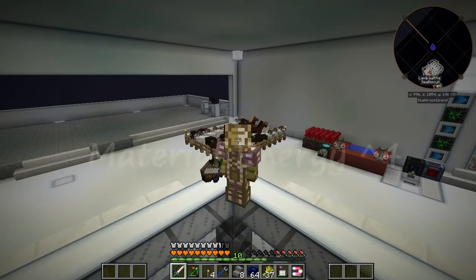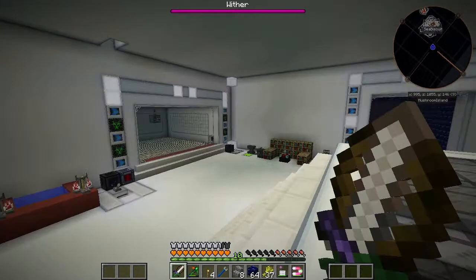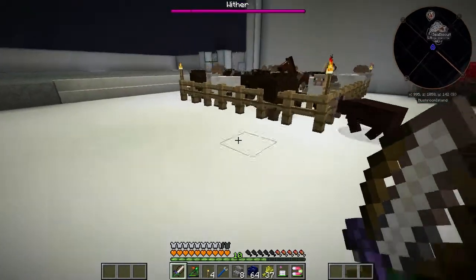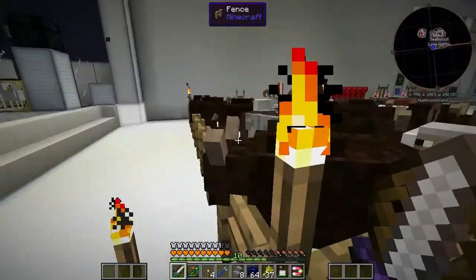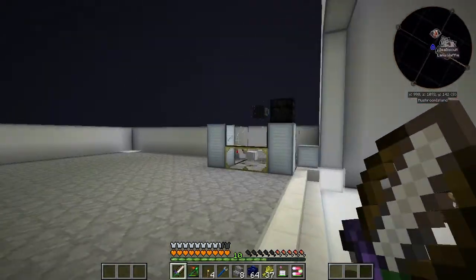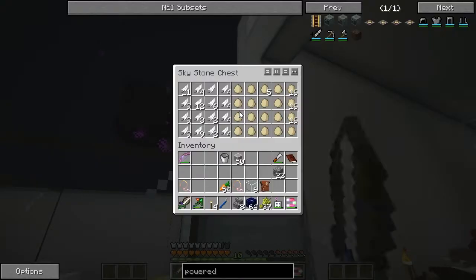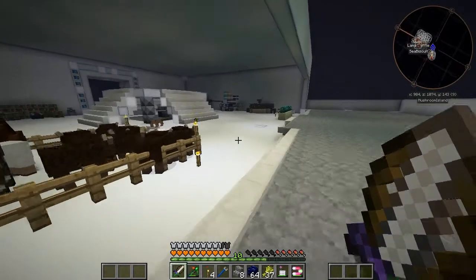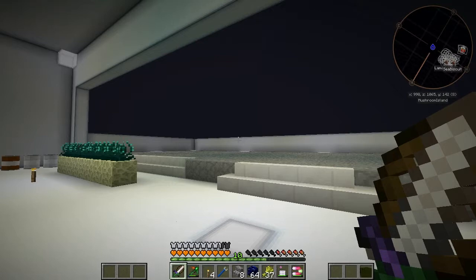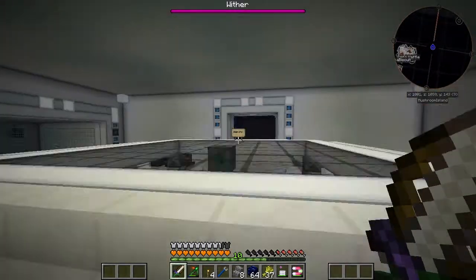Hello everyone and welcome to Material Energy 4. Since last episode I haven't had much time to play, but what I've been doing recently is breeding up my cattle and I've managed to get the normal cow, so I just need to breed out a few of those. I've also managed to get myself a normal chicken breed so I can get all the eggs I need. I'm also expanding over here for anything I want to do in the future, so I'll leave that for later on.